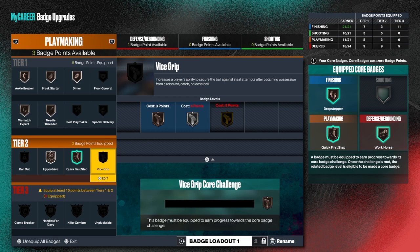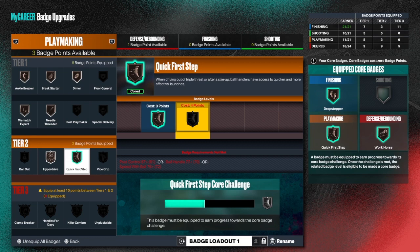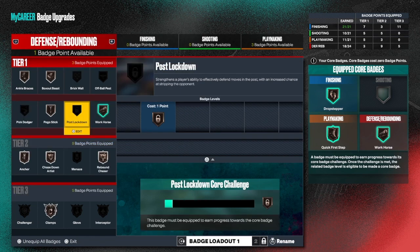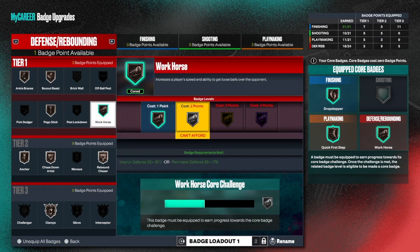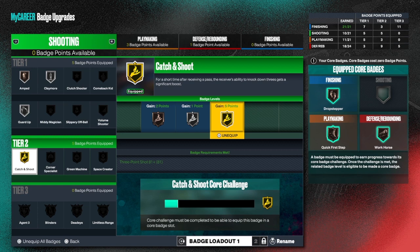Three core badges right there and I did it right in front of you guys. I didn't even know I had quick first step and workhorse ready to core. Now with quick first step I have to keep doing the quick first step stuff to get it on silver - I got a lot of progress on silver already. Workhorse silver still has a long way to go. I just got myself three extra badge points on playmaking and one on defense. You want to core the higher-cost badges - catch and shoot costs me five points, so if I core it I'd have five badge points free. Get the progress up and get the badge! Make sure you like, share, comment, subscribe.